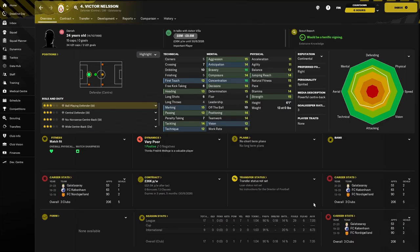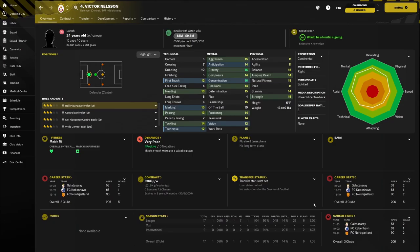Esprit and Hadji were brought in to address the lack of width we have in the side. While £13.5 million for Esprit might be seen as decent business, I'm fairly sure I wasn't watching properly when I agreed to a deal worth £21 million for Yanis Hadji. We also spent £13 million on 24-year-old Danish centre-back Victor Nelson from Galatasaray, which is good business given his buyout clause was £22 million — or one Yanis Hadji.